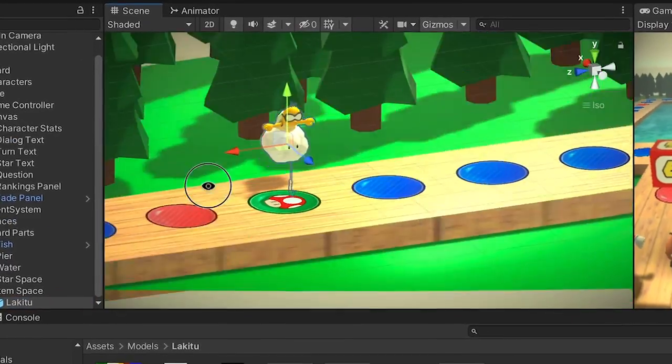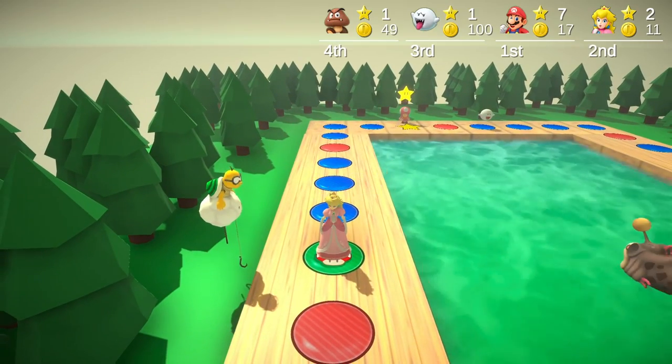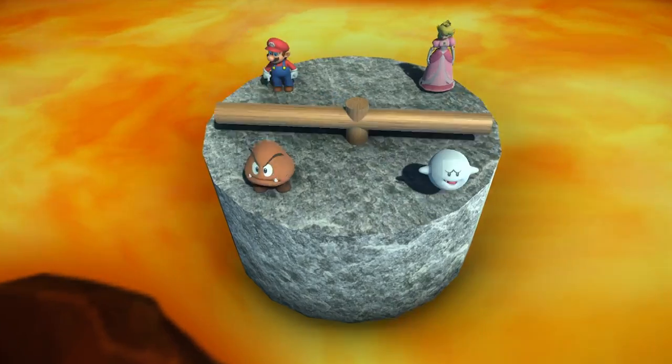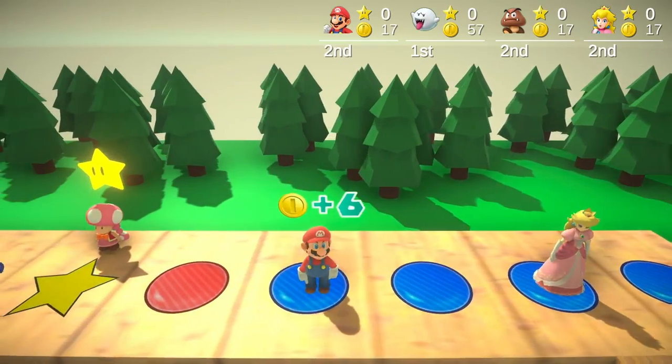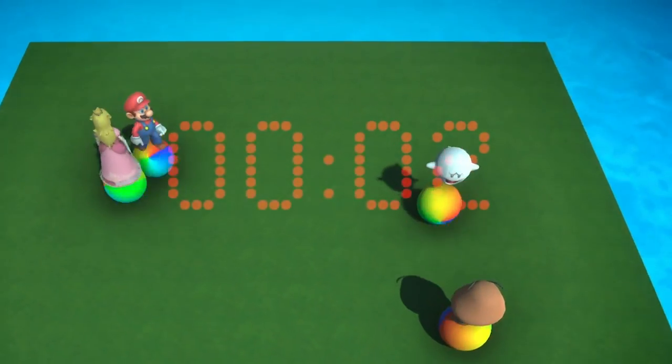I started off by adding Lakitu to the board with his own space, and when someone passes him they can pay to steal a star. Since character selection is always fun in video games, I added the ability to choose your character. I also made spaces worth double coins when there are five turns left, and tomorrow I need to finish up the game before I run out of time.